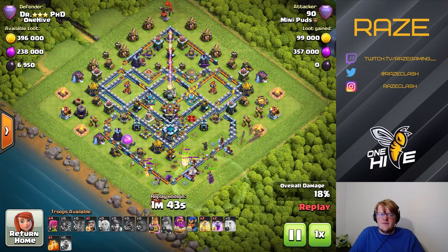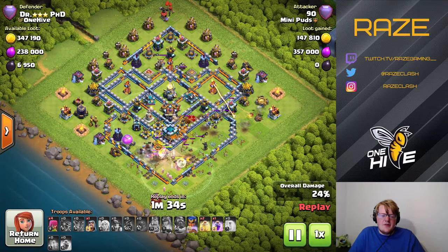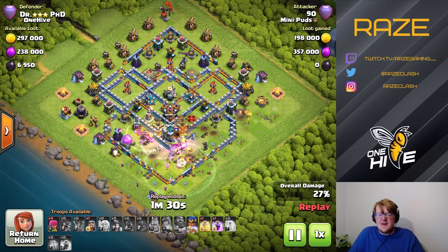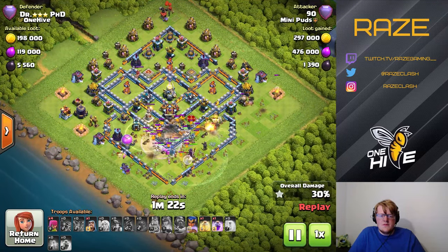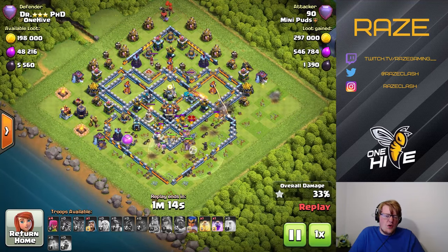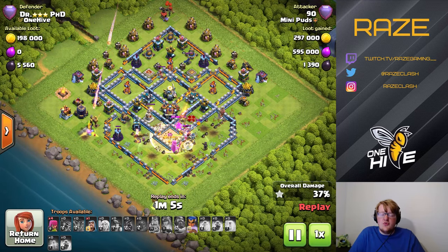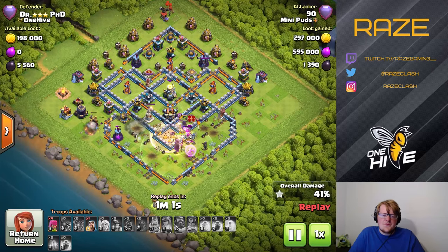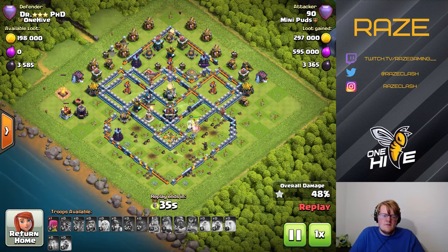Now he's saving the two-star by dropping all the hybrid into the Town Hall. The CC for this base is a hound and 15 archers. Everything just gets stopped by the heroes, the X-bows, and the Warden — he doesn't even have time to deploy all his spells. The hero going down, the queen going down pretty early, really affected this raid. It's going to be the end of that raid, just barely squeaking out the two-star with the help of a couple of archers and the Warden tanking for the Eagle.